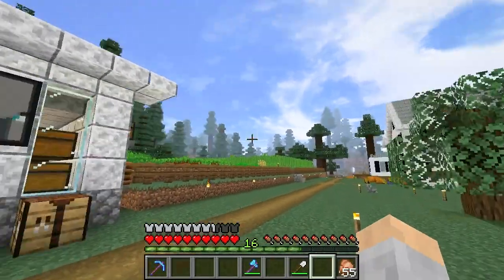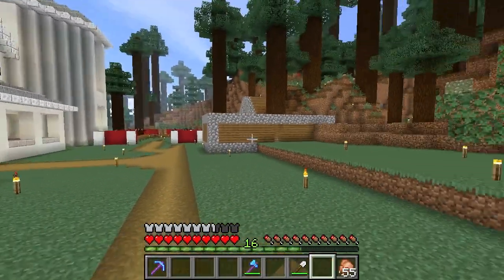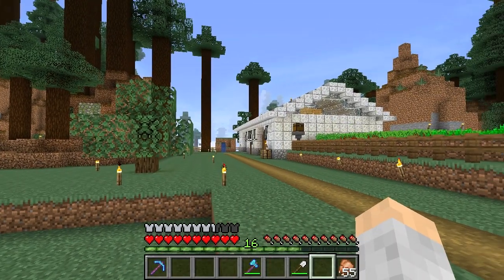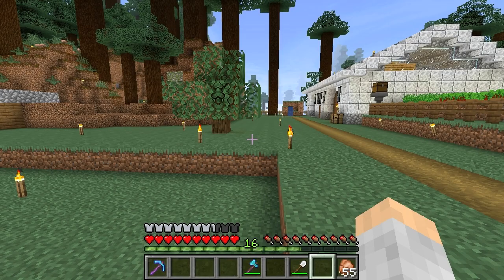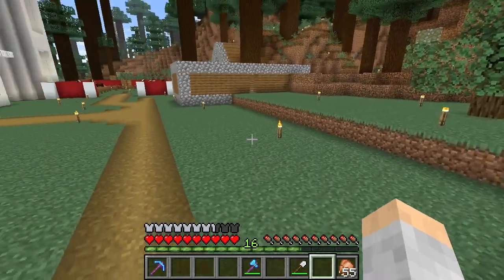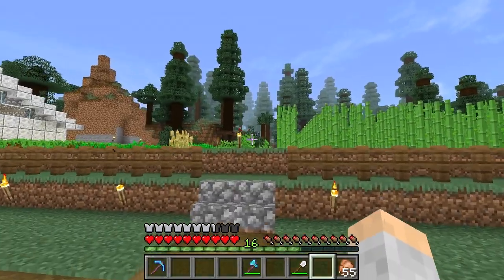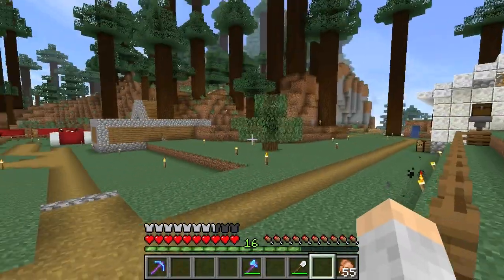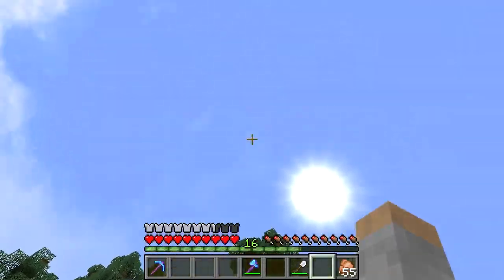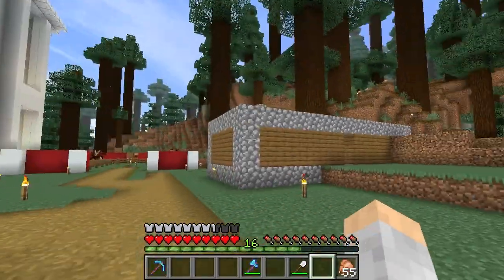This is actually a pretty big survival world — this is like our sixth settlement now. The first one, then there's a second one which is the hobbit hole, then a third one which was an ocean outpost on an island, then a fourth one which was the winter cabin, then this is the fifth one. And the sixth one is the acacia hills with really tall cliffs. So we have six settlements — we've been playing this survival world for quite a while.